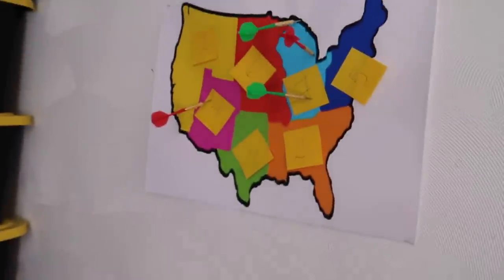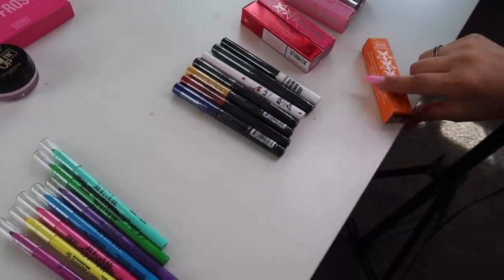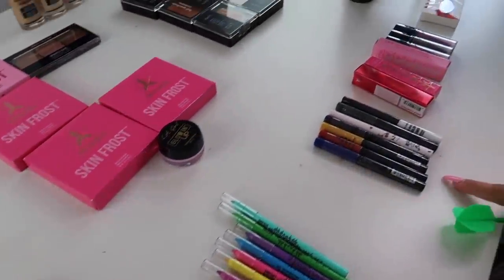All right, let's move on to lipstick now. It landed on three. Fudge Pop — oh my God, I'm going to look so crazy. All right, what should we do next? Let's do eyeliner.